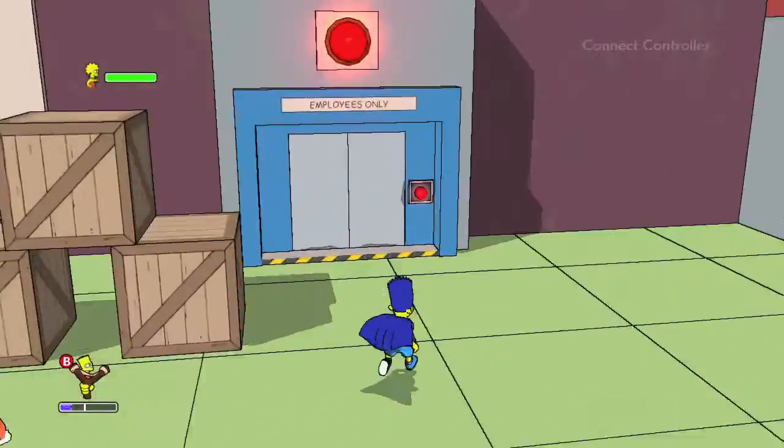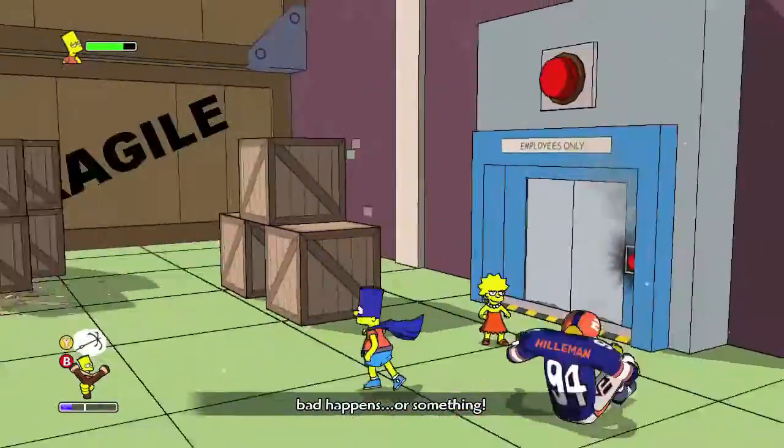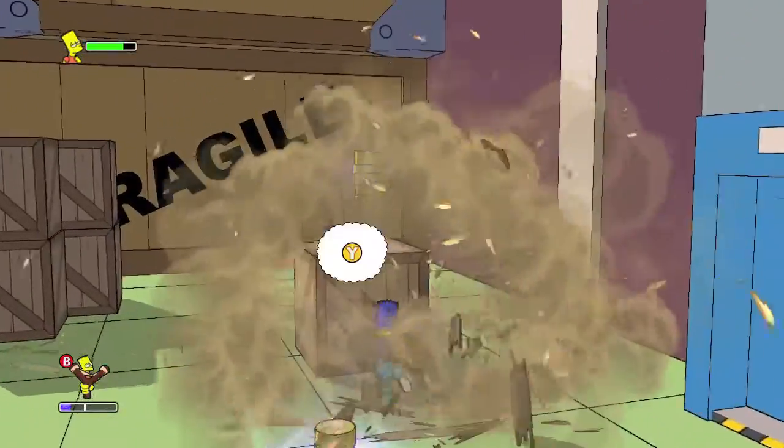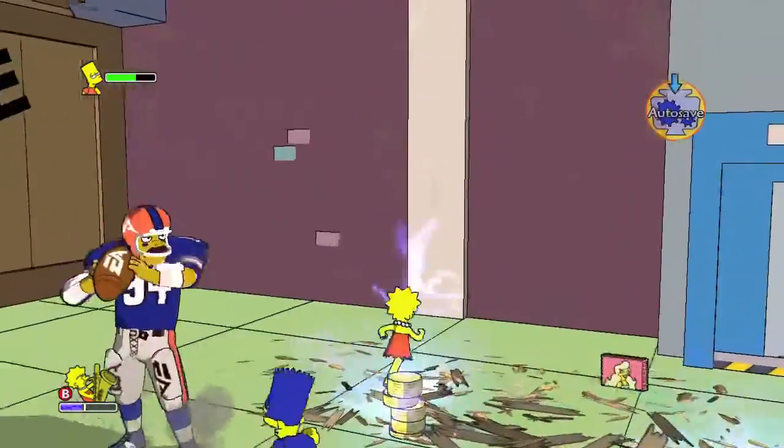Head on over here, and there should be some crates by this enemy spawn point. Make sure you break the crates, and inside one of them should be your first Lisa collectible — it's going to be in this one right here. Switch over to Lisa and make sure you pick that up.